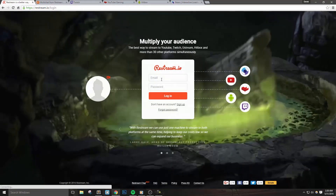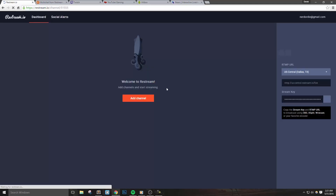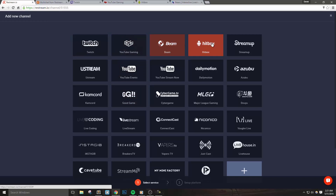Once your account is created and you're logged in, you'll be prompted with the ability to add a channel. Let's click Add Channel and we'll be presented with all the platforms that are supported.